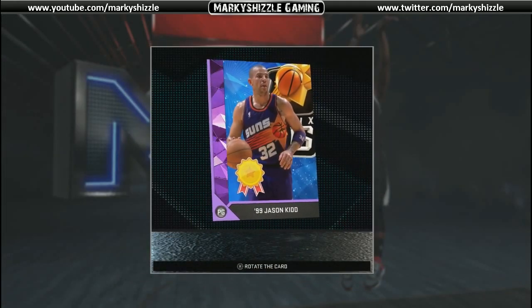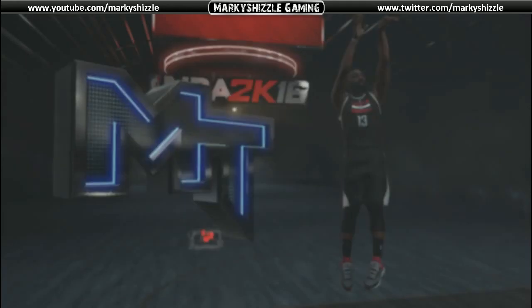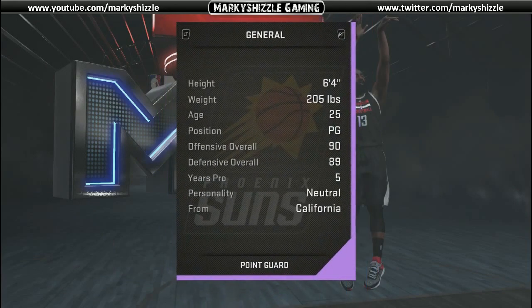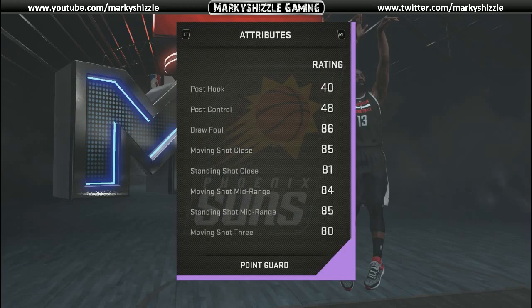This is the card — it's an amethyst and it's really shiny. Alright, so we want to view the player card, flip it over and check out his stats. We've got a pretty good driving layup, and he has some post skills.